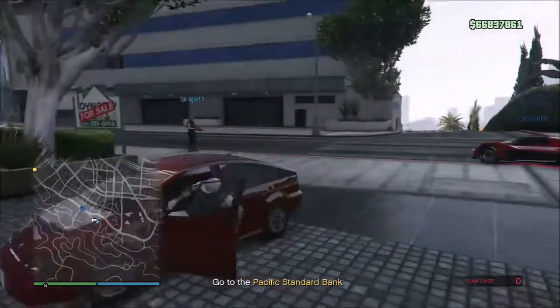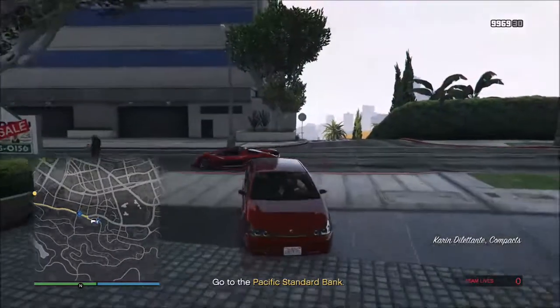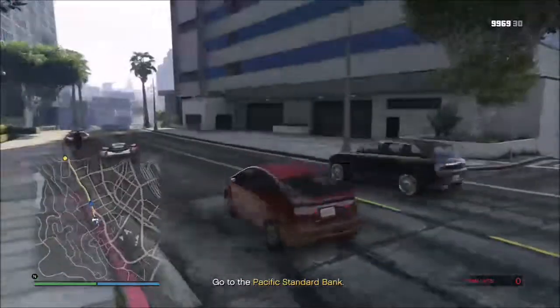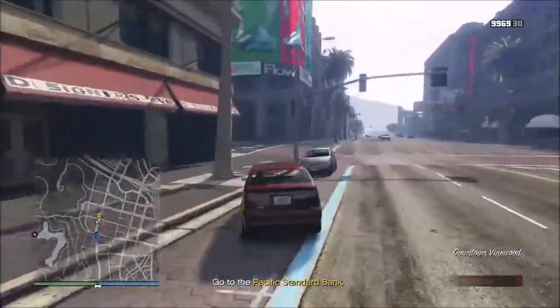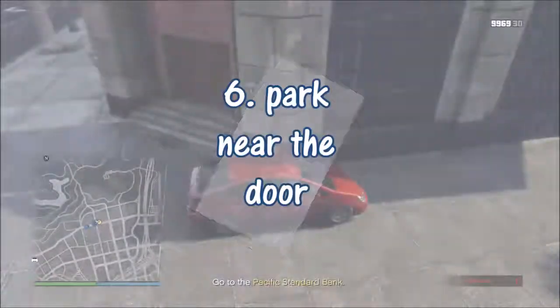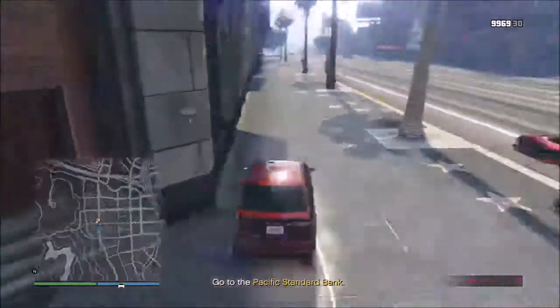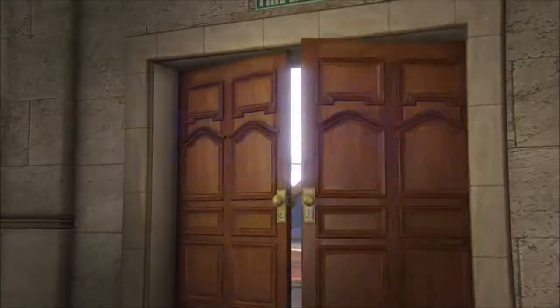That car should still be there as long as someone in your crew stood there and watched it for you. Get back in the car and drive it to the bank. Nobody should be touching the checkpoint until you get your car set exactly where you want it — like facing it towards the alley. Sit in the car the whole time.